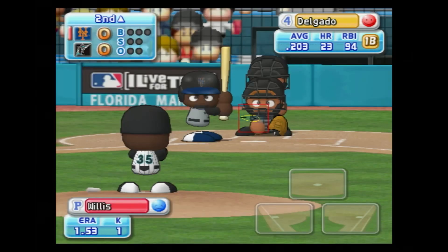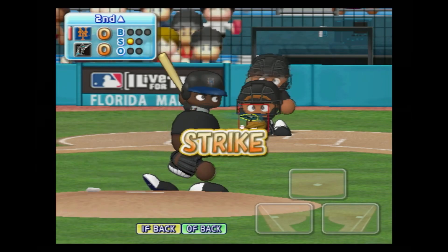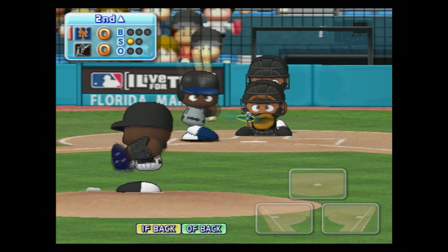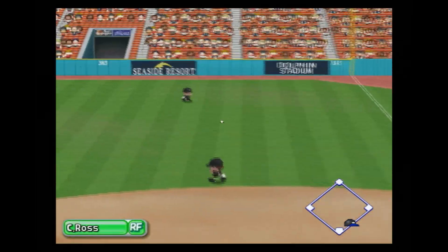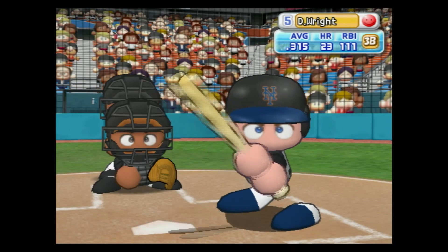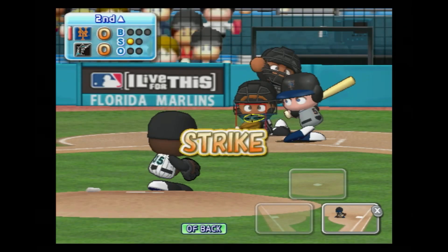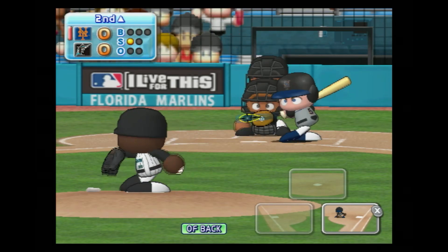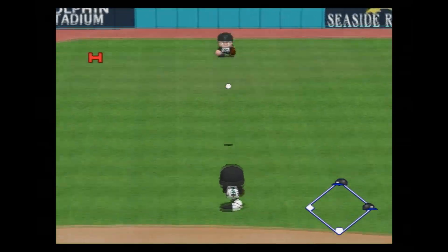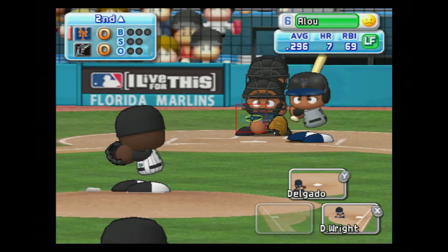We are going to face the number four, five, and six batters this inning. He's set to deliver the first pitch — it's a strike. Line drive straight between first and second, hit to right field. Delgado gets a base hit to right field. We have a runner on with no outs. David Wright has been in top form as a batter this season, riding a three-game hitting streak. He pulled that one well. Wright gets a base hit to left field.